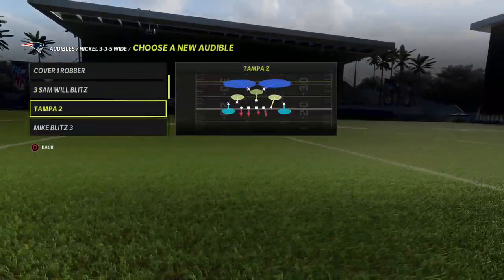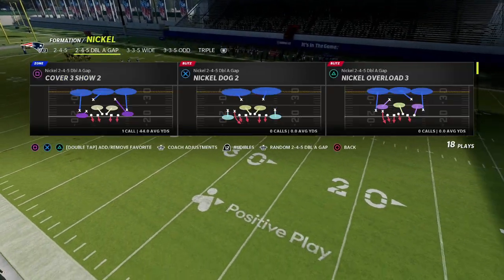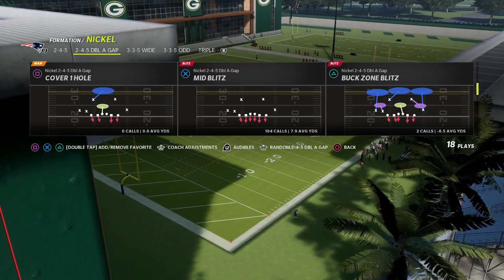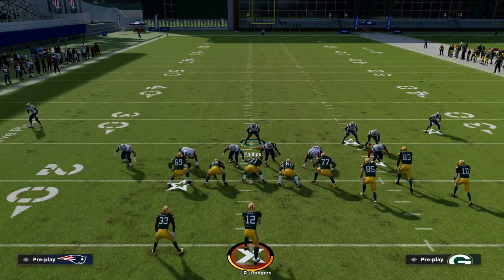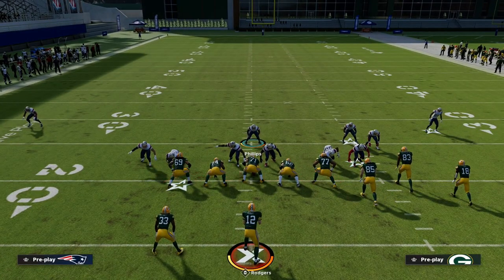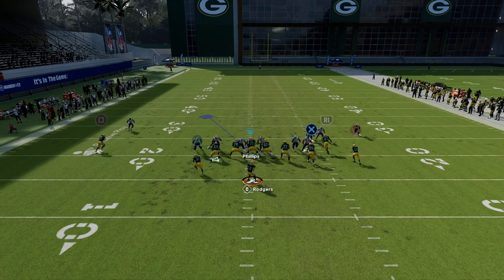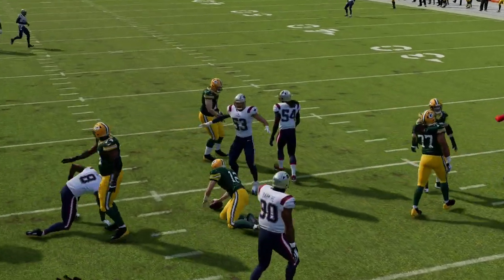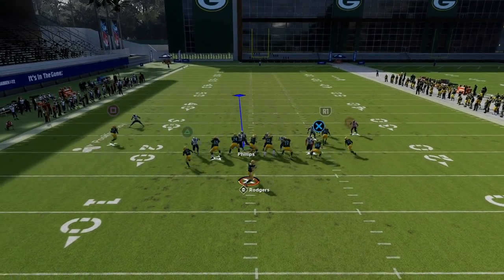So basically the idea is this: I'm going to come out in 2-4-5 Double A Gap. The play you generally want to come out in is Cover One Hole. What makes this play so good is you globally blitz these guys — you can spread your D-line and pinch your linebackers, and you can also double contains. At the snap of the ball you'll get two people free at the quarterback. If you want to make it even simpler, you can literally just blitz your linebackers and the pressure will absolutely scream.